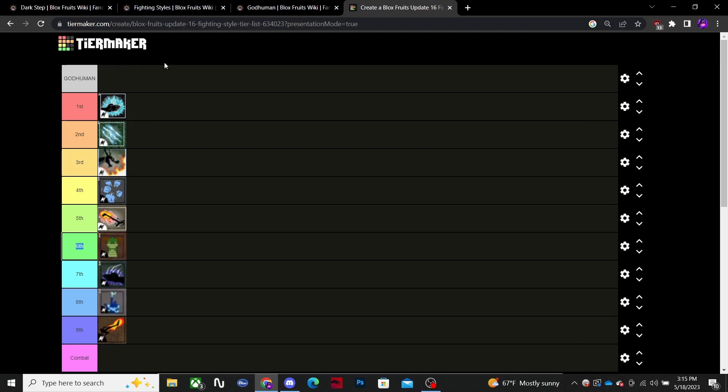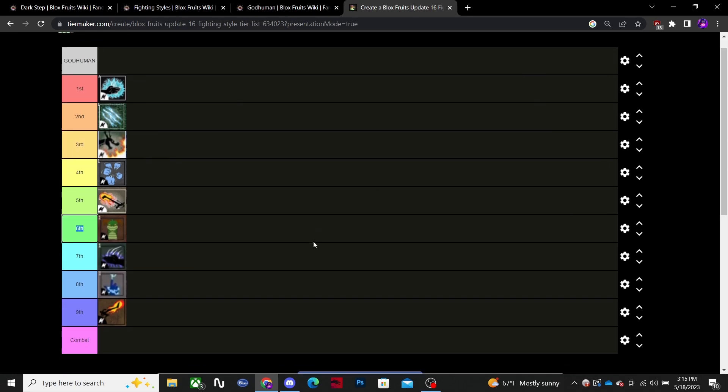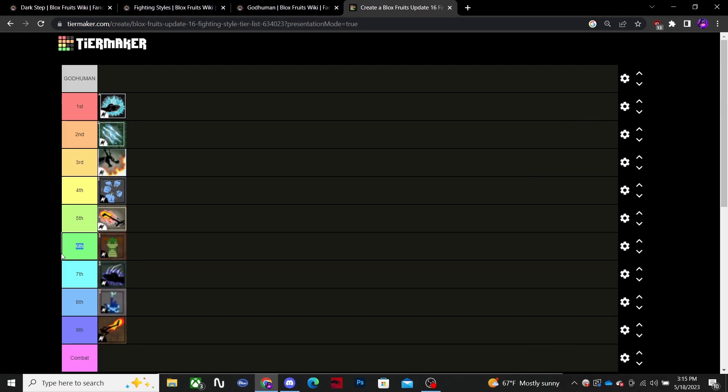Everything in sixth place and up is viable. Dragon Talon is still good, Death Step is good, God Human is the best, Superhuman is good — all of them are viable because they get upgrades anyway. Anyways guys, make sure you like, subscribe, and turn on post notifications. Bye!